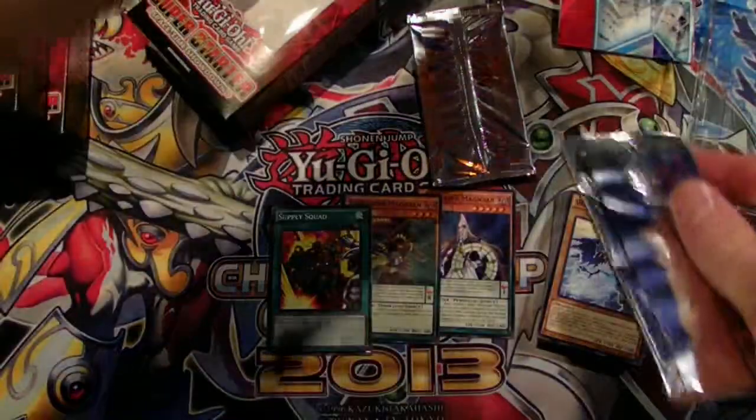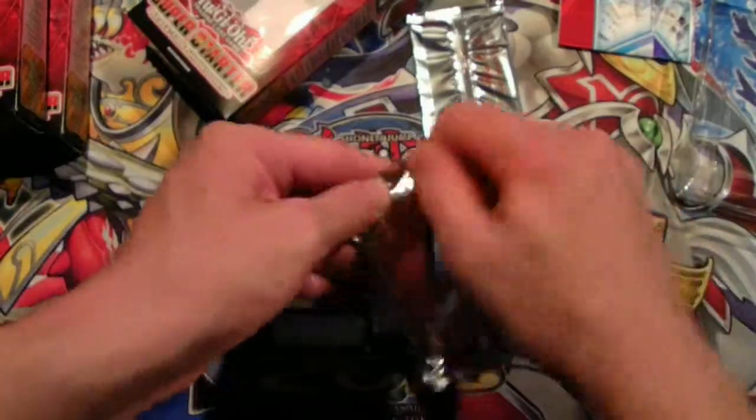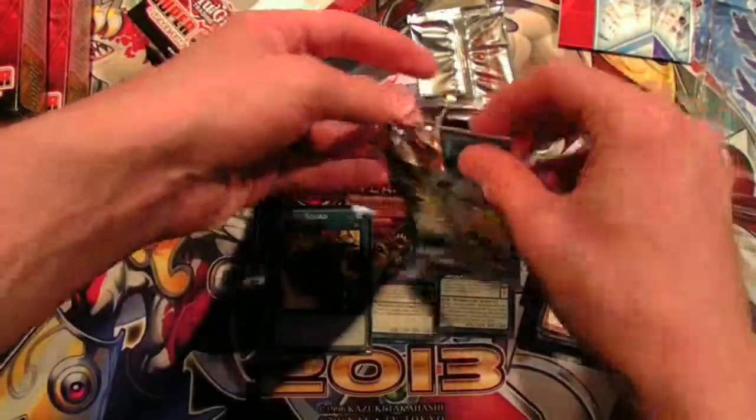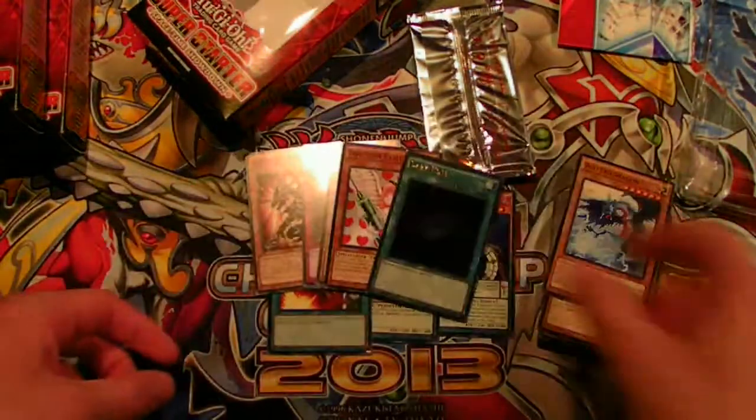Let's go ahead and see what's in the packs. I think this is a pretty set thing, but I don't know what's in them. You get the Ultra Dark Hole, Injection Fairy Lily, Divine Wrath. That's not too bad, I guess. And then this one will have the Odd Eyes.